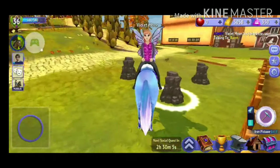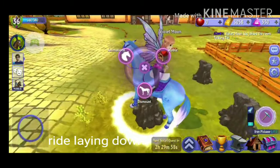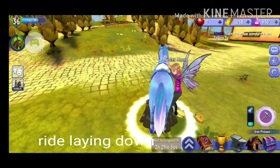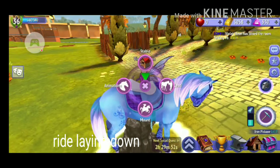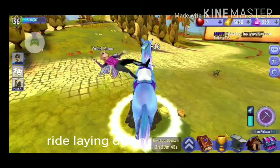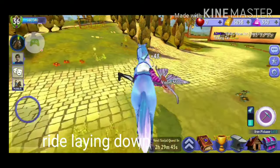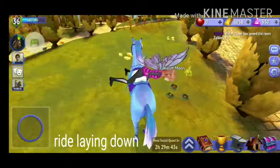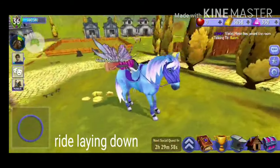The next glitch is to lay down on your horse while you ride it. You're just going to go over something that you want to mine and tap mining. You are going to mount your horse while you're mining, but you're not going to stop mining. Then you're going to start doing some weird crazy angles like this, and now you're laying down on your horse. There's a bunch of different angles you can end up laying down — so many different positions you can end up in.